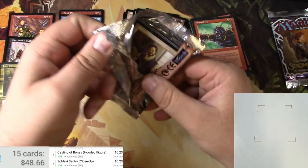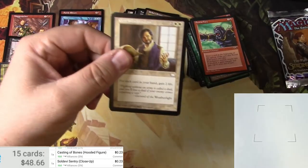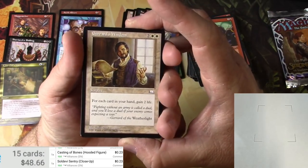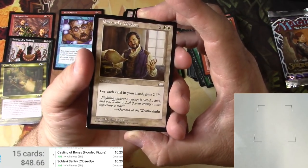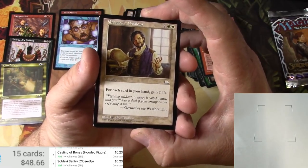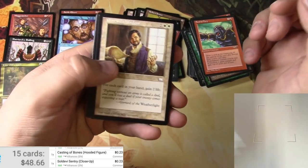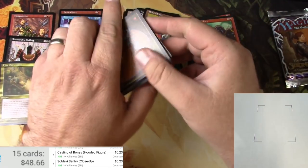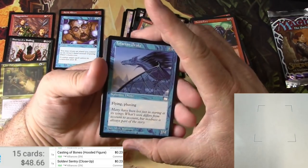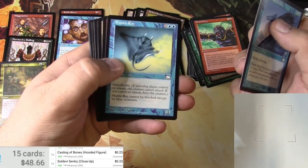Let's keep it up with a pack of Weatherlight — definitely got some good possibilities. I just sold my other box of Weatherlight on eBay — I'm going to flex right here. I paid $450 for it, I sold it for $1,600. Boom, thank you. Gerard's Wisdom — I believe these are uncommons. That might be the rare right there. Talarian Drake, Manta Ray.